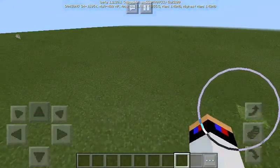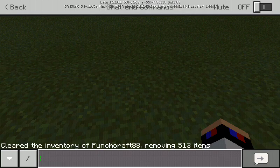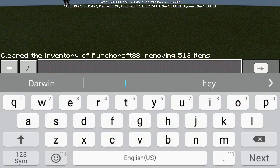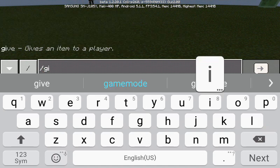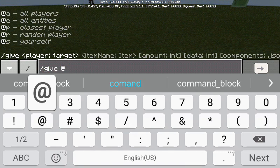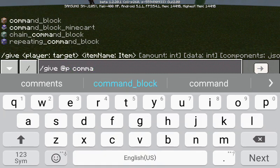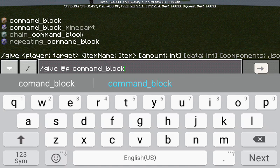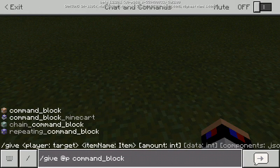So guys, let's get into today's video. You need to go into your search section and do slash give, then at key, then command block — you need to put an underscore and then block. If you do a space that's not going to work, so do space back, and there you go, the item comes up. Then you press enter.